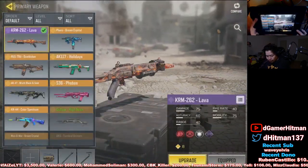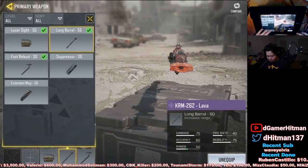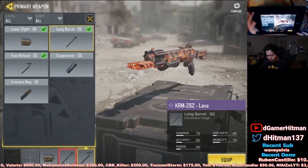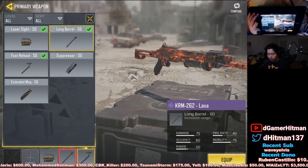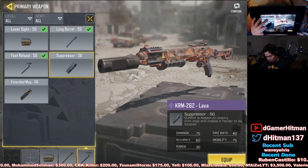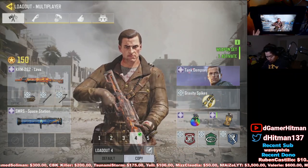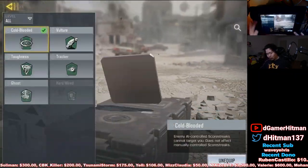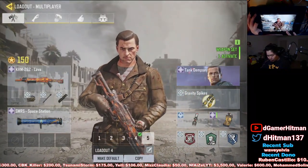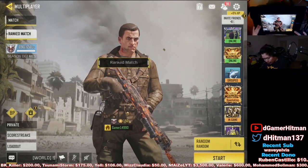We're using the KRM with the laser sight, choke, long barrel, and fast reload. I might consider a suppressor instead of the long barrel since I'm not gonna be shooting really long range shots, but it gives 40 range, 30 range, and I'm not a huge fan of suppressors but some people like them. We're using Lightweight, Cold-Blooded, and Dead Silent. If we're in Search and Destroy we'll have the Hardwire class.